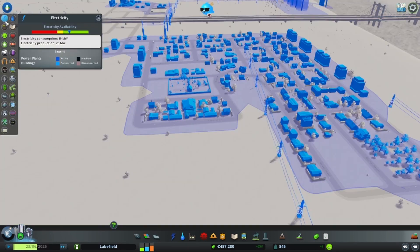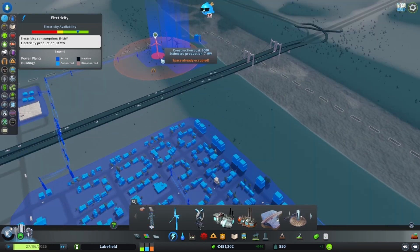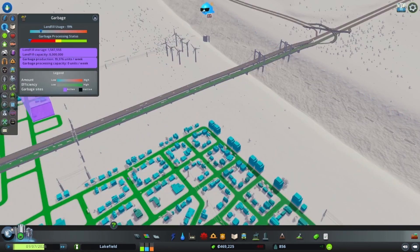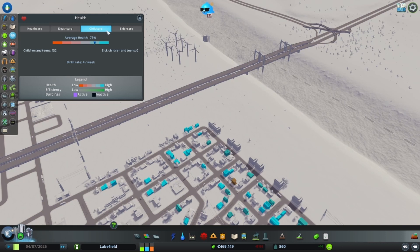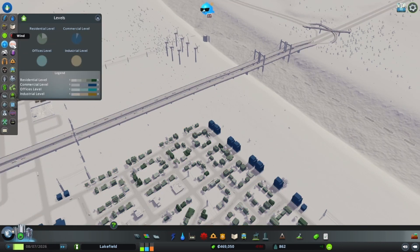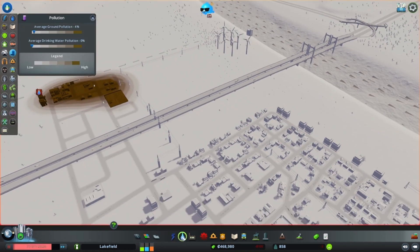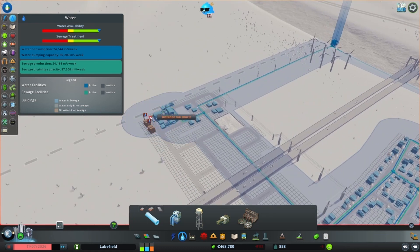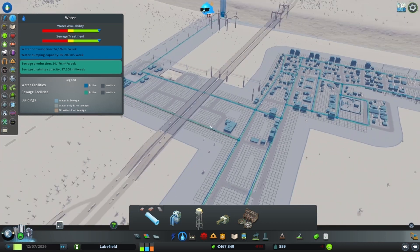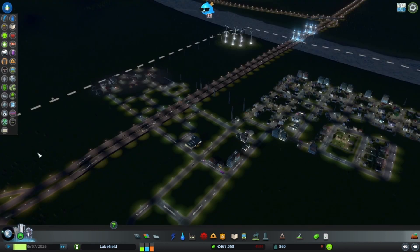Everything's going really well. I'm going to check our electricity — yes, we do need to add some more turbines. You can use coal or oil, but that creates more pollution, and I'm trying to keep pollution down, so I'm happy with a turbine farm for now. I also forgot to put water pipelines in front of one building so they weren't getting water — I'll fix that quickly. Electricity is good, traffic is not bad.